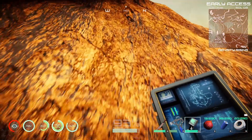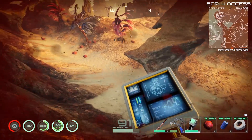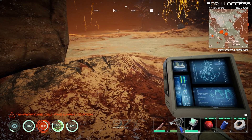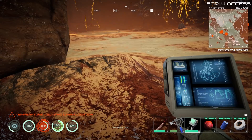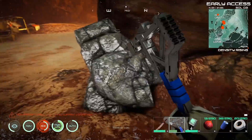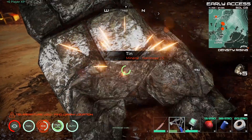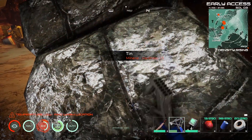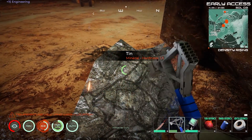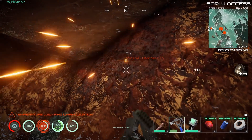Tin is popping up on the map — sometimes stone shows up in almost the same color as tin so I wasn't 100% sure, but no, it definitely is tin. I really don't want to tangle with that big guy over there. Let's just grab some tin and get out of here. I should probably grab a lot so I don't have to come back.